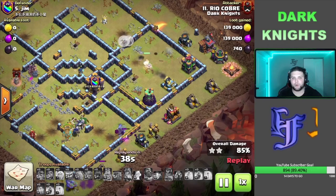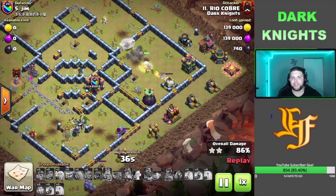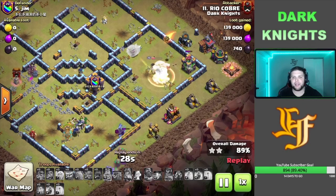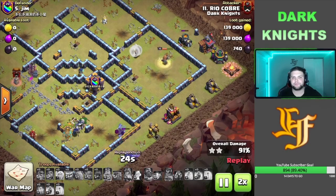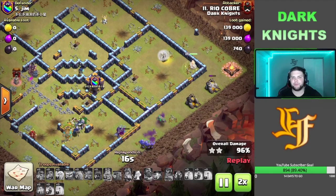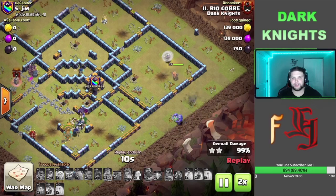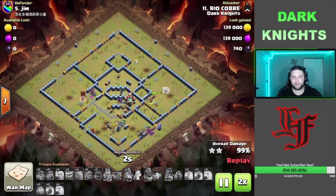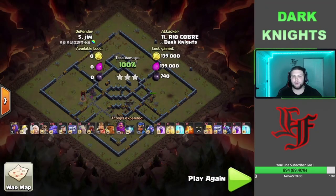Archer Tower goes down, this Mortar is also going to go down from these Yeti Mites, and the Queen is just going to finish this off — just a matter of time, which time wasn't really an issue. The Bowlers are still on the outside picking up two defenses at once. The Queen is just going to have to go get this Clan Castle and this base is just absolutely smashed. Nice attack by Rio — nice plan, beautiful Queen charge. She lived through the whole attack, which is probably the most important part about a Queen charge. If you can get that Queen to live through the whole attack, your percentage of tripling goes way up.